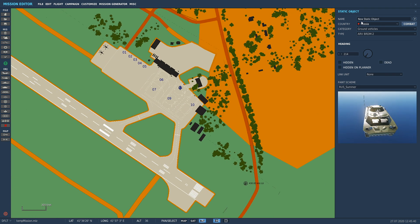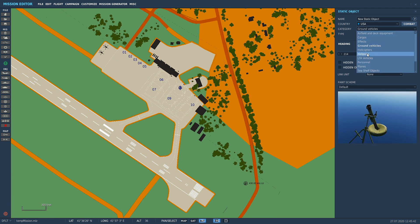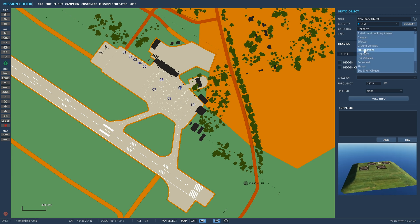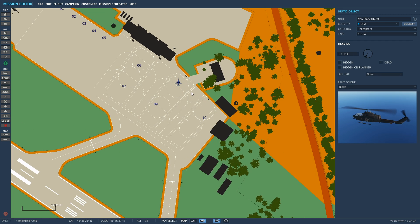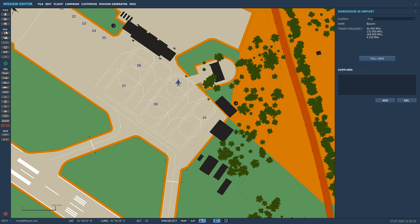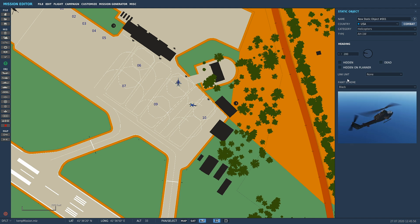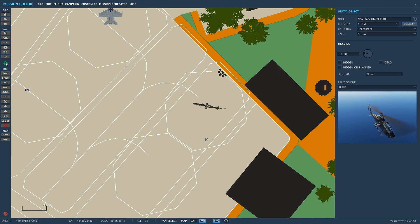Where your actual aircraft spawns in, you could put some static objects. Let's go USA helicopters — put in a couple of those. Spawn them in there, move them around. We can put one on the helipad there, or wherever you like.